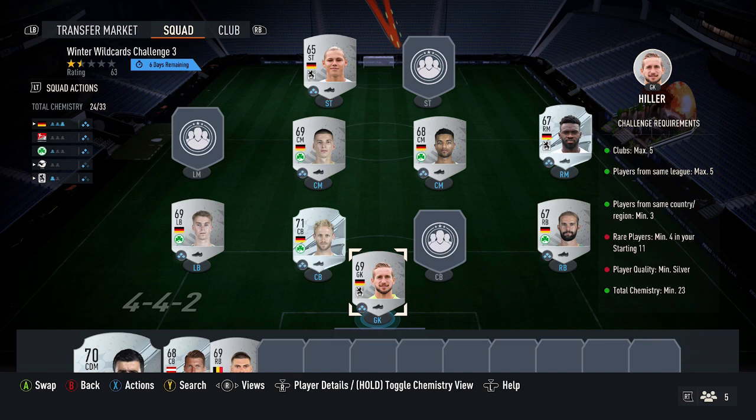It is a bit of a confusing one. The players that are on the team, you don't want to copy these exactly. I'll explain the solution to make it the cheapest way possible - the players on the team are just examples, so don't copy them, just follow the solution. For the requirements: five clubs max, five players max in the same league, three players in the same country, four red cards, silver minimum for the quality.